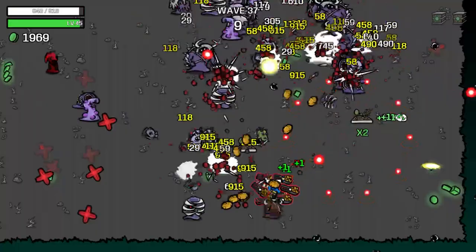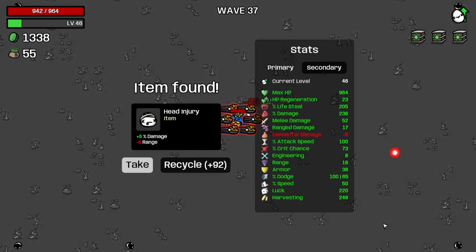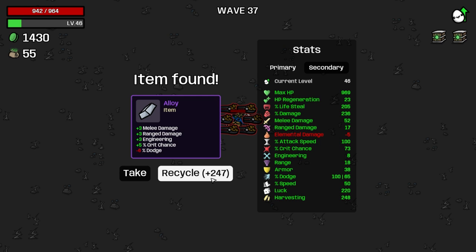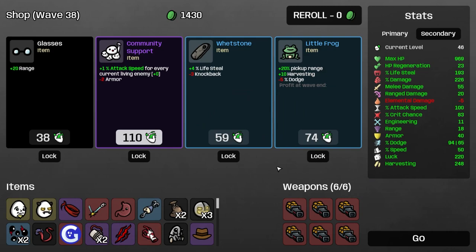The damage isn't though — that's my big concern right now, the damage is not outrageous. I'll take a bandana too — that's pretty good. Let's take crit chance, let's take community support. Let's not take community support for 110 HP. We're going to roll until we maybe see something, and then probably going to buy nothing — yeah, that seems to be a theme now.